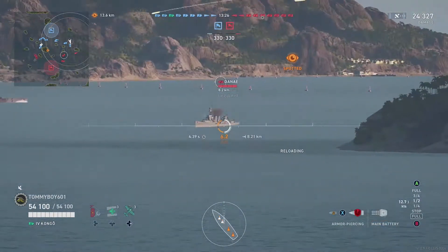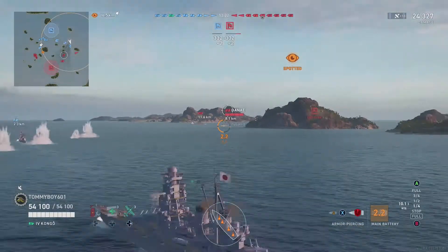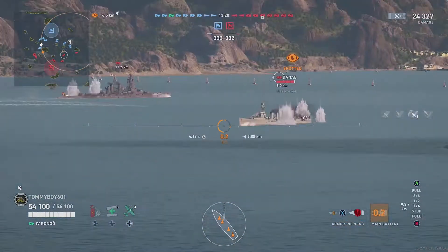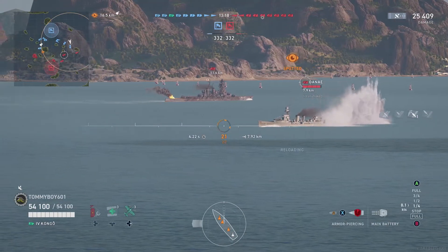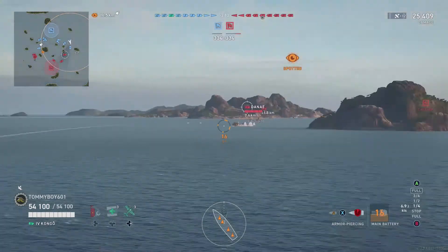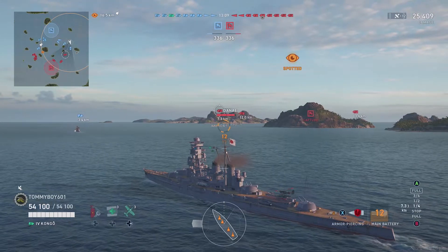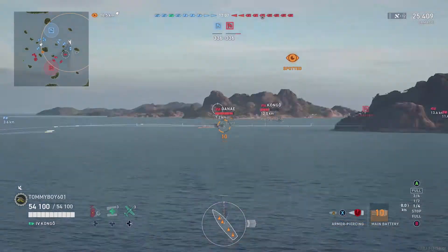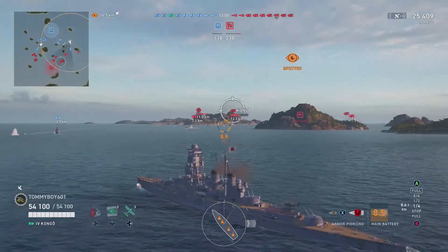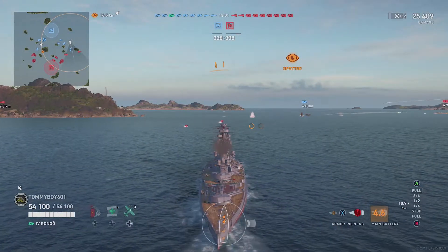Anyway, to the game. We're in the Congo with full health. Two enemies out there — the Dainé is the closest ship to us, and we're going to focus on that. It's probably the biggest threat to our friendly cruiser, so we want to try to knock him out. That enemy battleship is clearly sailing away and not paying us much attention, so we're going to try to take out this enemy cruiser that is encroaching. He does have torpedoes, so he could be a serious threat to us.